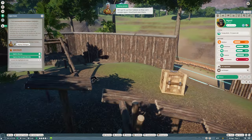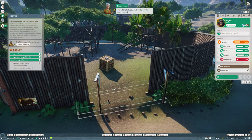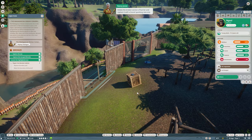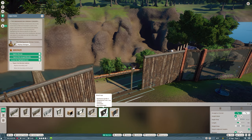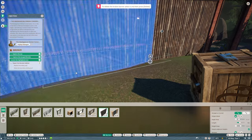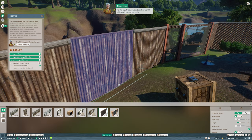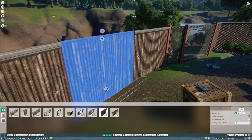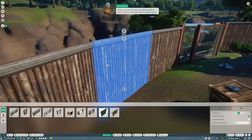While the vet deals with getting the bonobo back into the enclosure, let's go fix up their habitat so they can't escape again. Head back over - as you can see the barrier's collapsed. Let's get this one replaced. Delete the broken section of barrier and replace it with a brand new one. We'll go for the wooden logs. Now we need to make sure to add climb-proof barriers to the top - that way the bonobos won't be able to climb out. Select the correct piece of barrier and choose which side the climb-proof barrier goes on.